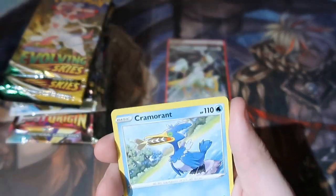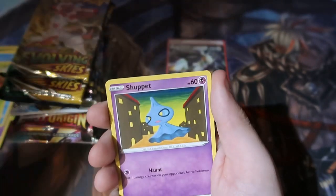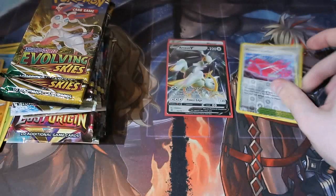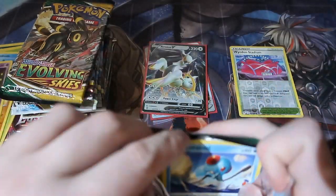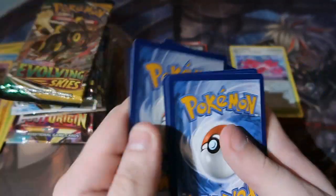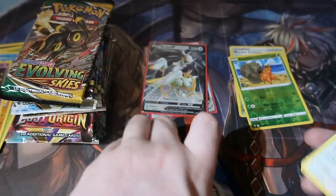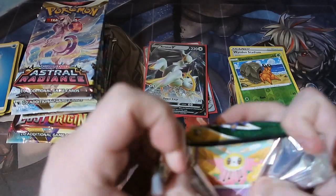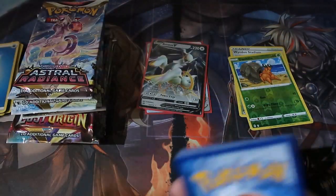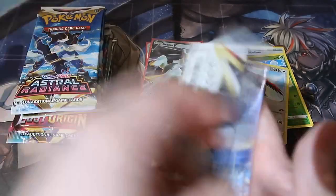Water energy, Cableye, Krokorok, Kakuna, Woobat, Barboach, Seedot, Shuppet — Stadium and Exeggutor. Fair enough. Evolving Skies — you guys know this set hates me so much. I'm not even going to bother with the card trick. I'll just skip the commons because it just doesn't deliver. No surprise there, blah blah blah. I'm not bothering with all the Skies packs because this set just hates me — it never gives me anything. It really doesn't. They're just pure trash.